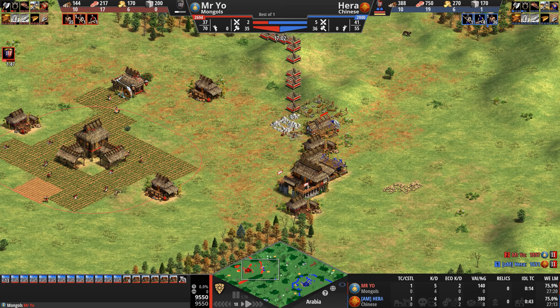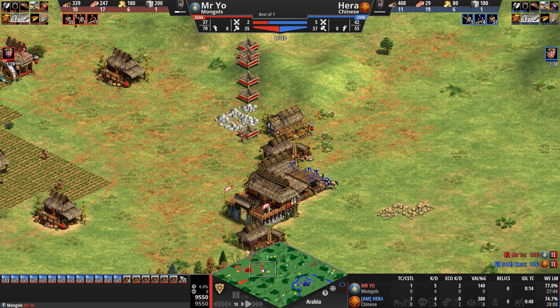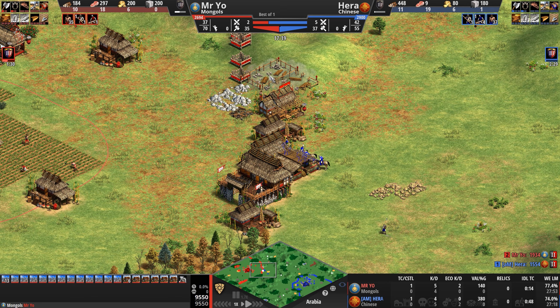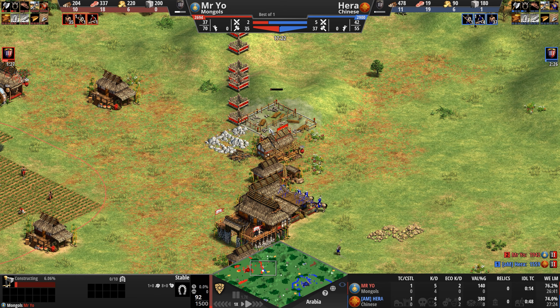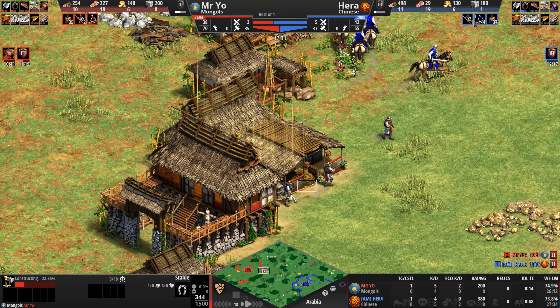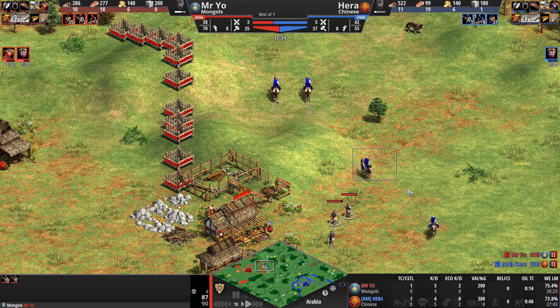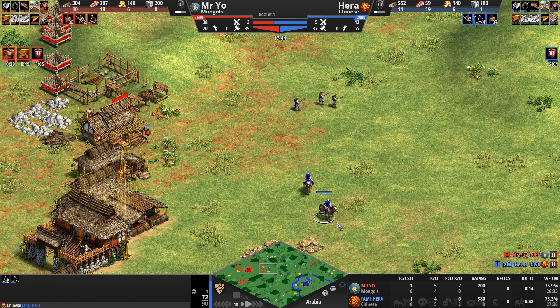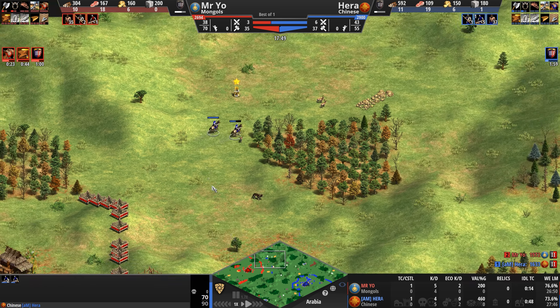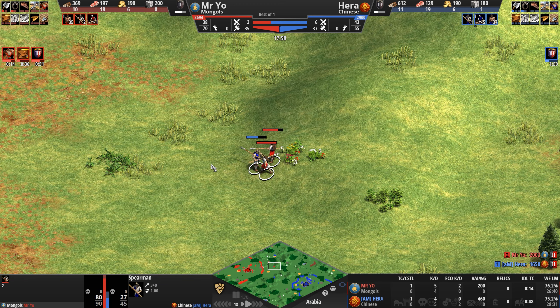Mr. Yeo is heading up to castle age off the back of 35 villagers; Hera has 37 villagers, has the resources, and clicks up as well — but a full minute behind his opponent. I'm very curious to know what the player who advances first does with that time advantage. Spearman going after spearman — not exactly the juiciest target. The one to the north managed to get a poke off at a scout, and Hera peels off to try to pull his opponent apart as a spearman engages from the low ground and will likely die.